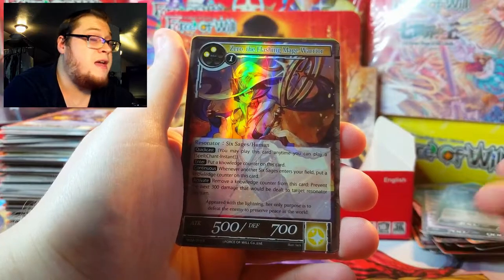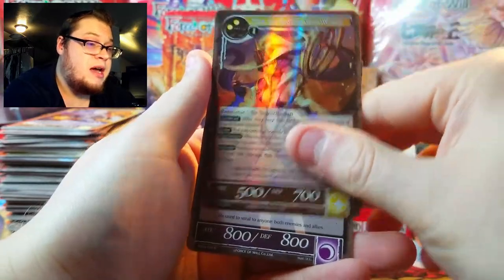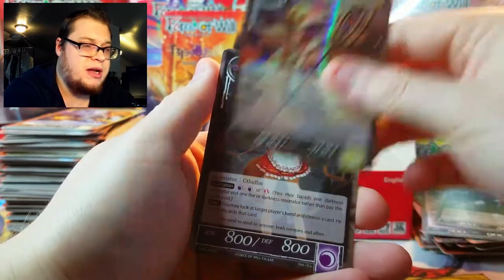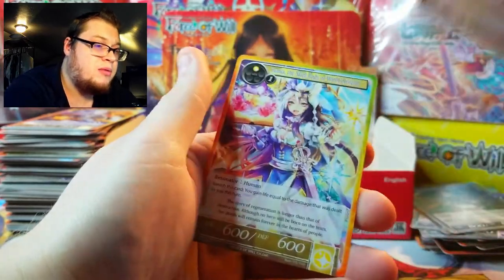Ritual Wins, Moon — there's a foil Zero but it's not the full art stamp. She's probably only worth like a buck fifty, honestly. Unless it's the foil stamp version — then maybe like four dollars. I'll take it.